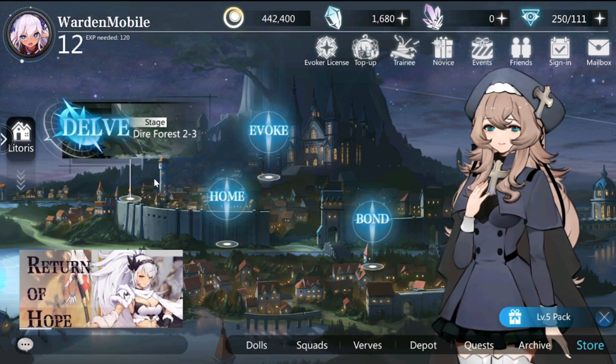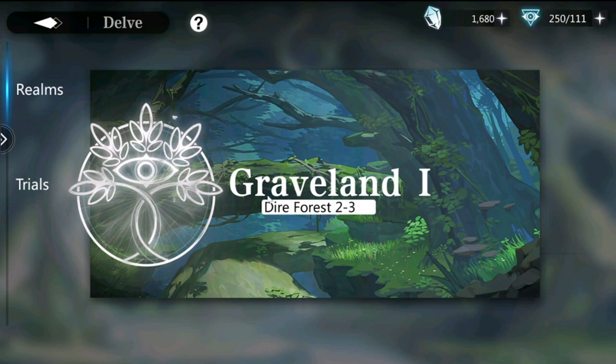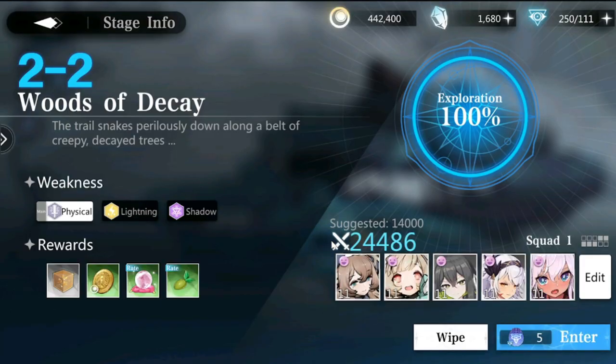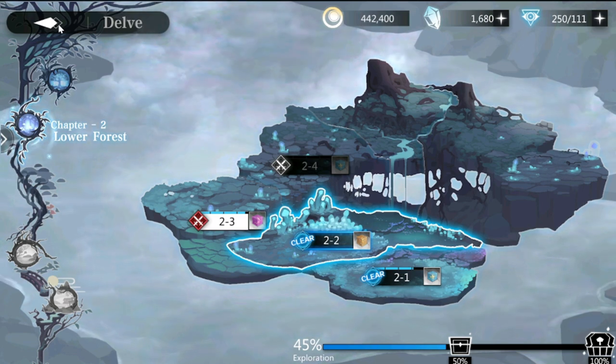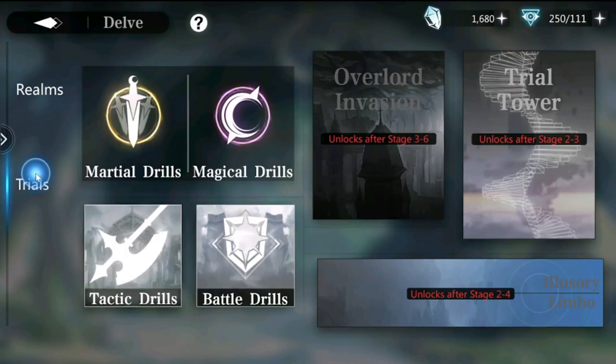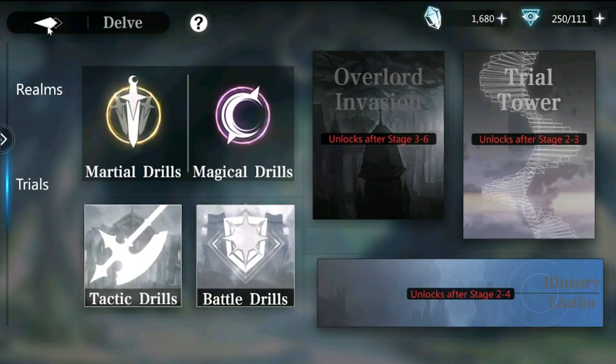The battle system is quite unique and so is the puzzle system. For currency, clearing a story stage costs around 5, which really goes a long way in terms of clearing and farming — it makes you enjoy the game with more play time. For trials and farming it's only 10. The energy system is really good overall.